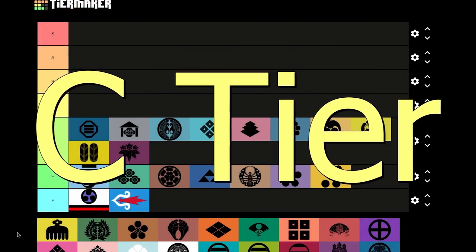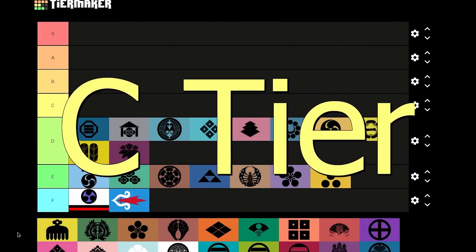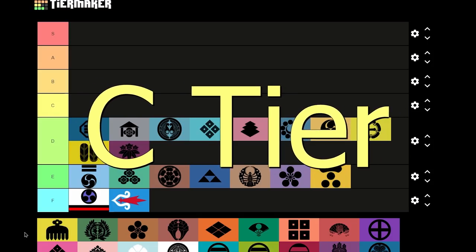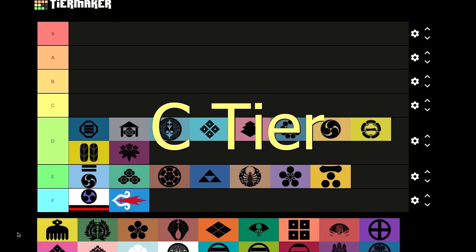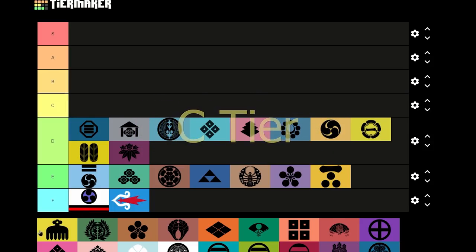C tier — this is the tier where stronger nations start appearing. You will be able to unite Japan with these daimyos, but you'll have a harder time doing it and the national ideas aren't worth keeping when you do. Let's see which ones they are.